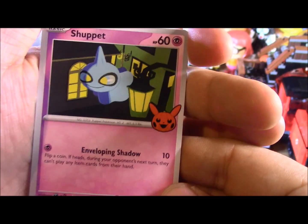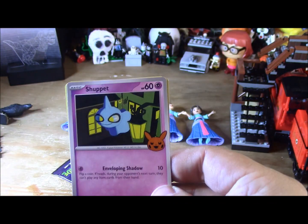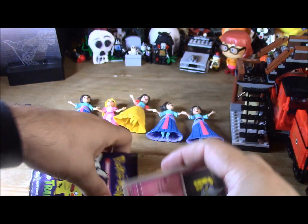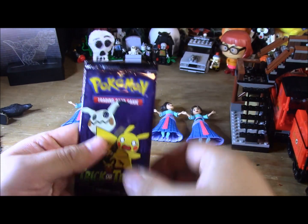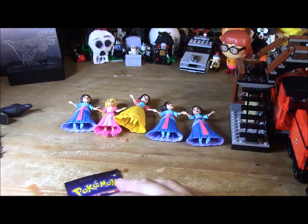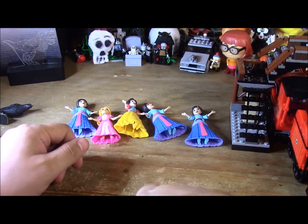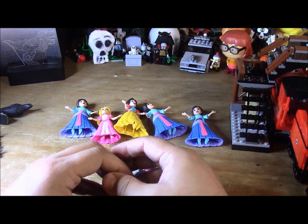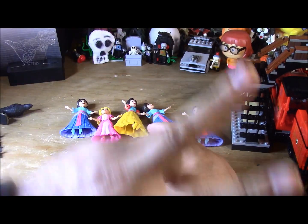And the last one is Shuppet, which is a basic. That's actually really cool. So they are all ghost types — that's really, really cool. Well folks, that's all I have for this. I hope you like it. We got some interesting things; you can't really expect too much from everything, so it is what it is. Anyways YouTube, I hope you like this. Peace out. Like and subscribe. Bye.